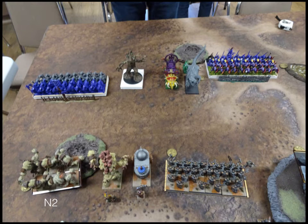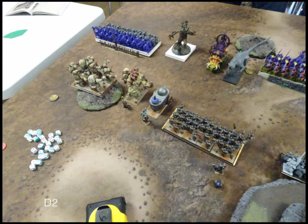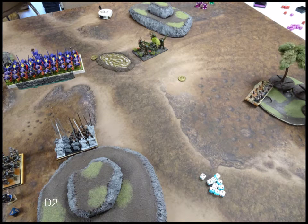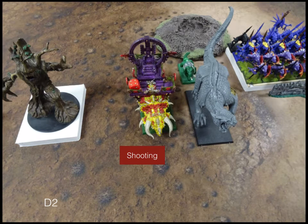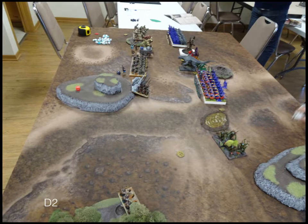Moving to Turn 2. On Nature's turn, he moves up a little bit but is content to sit on those walls and claim those tokens. On this side the Shamblers move up. Moving to Dwarves Turn 2 — being the slower group, Dwarves move up a little bit, not super aggressively. On the left the Rangers shuffle up as well. In shooting we get a few points of damage on the Stegadon, probably from the tank, and we get a little healing back on another Army Standard Bearer. Nothing too exciting.